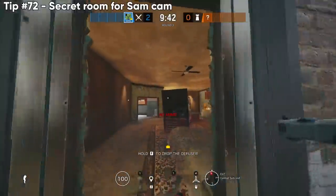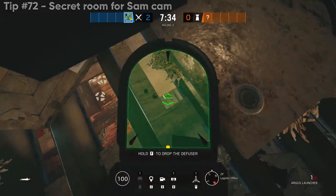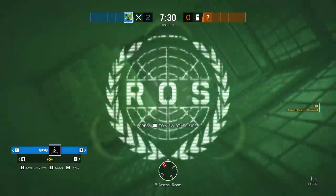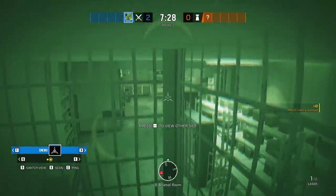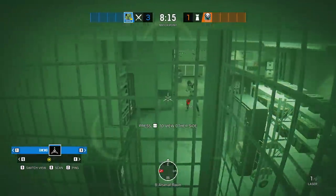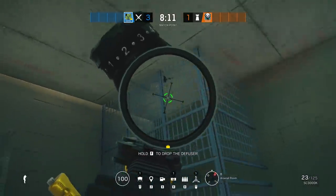Next, a SAM cam that literally goes into a secret room down in Arsenal — before anyone calls this a glitch, it's literally not. It's just behind the brick wall in kitchen and lands in the lockers in Arsenal room. You can see it and shoot it — nothing is blocking it — but it will be in a really unexpected spot that people might tend to overlook.